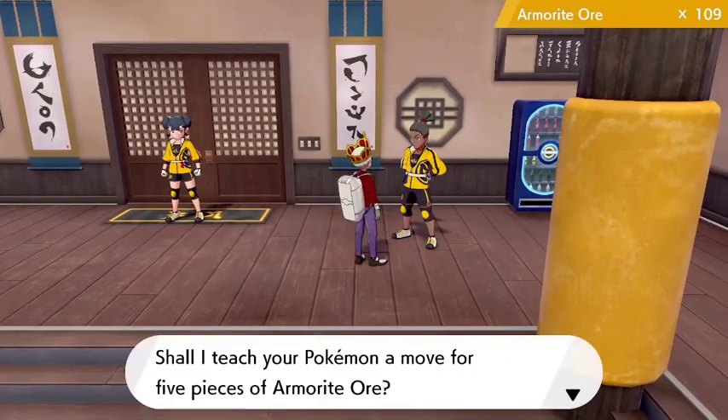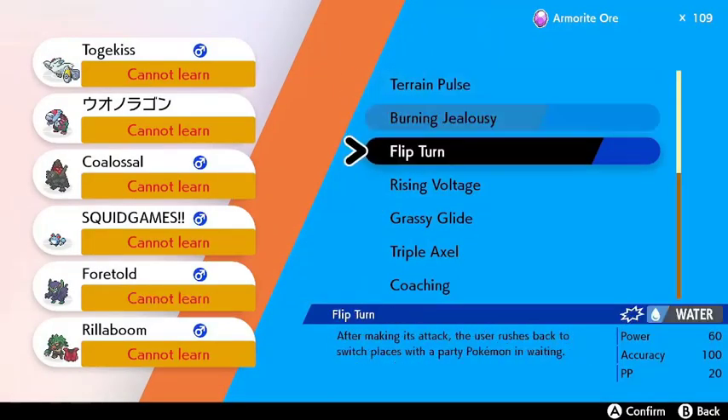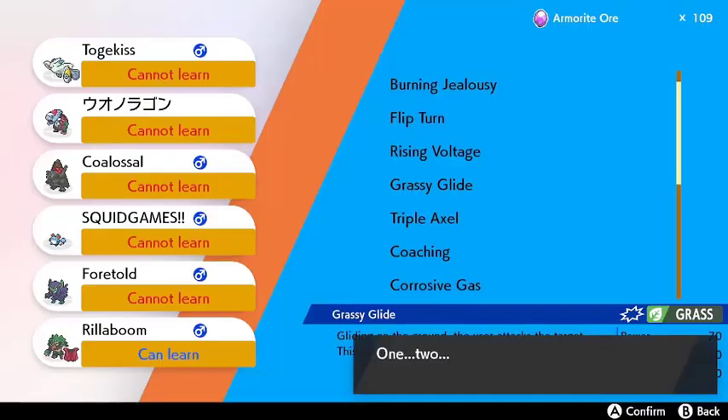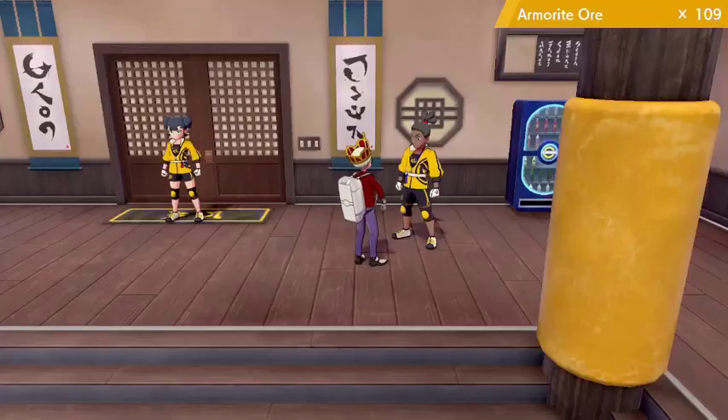On the topic of the Master Dojo, directly to the left of the vending machines can be found a Move Tutor who can teach exclusive moves in exchange for Armorite Ore, such as Grassy Glide, Scorching Sands, Expanding Force, Rising Voltage, and more. Make sure to stop by if he happens to have a move you want.